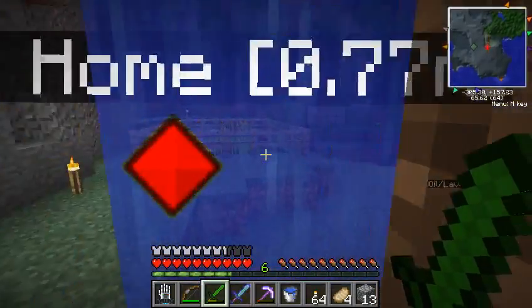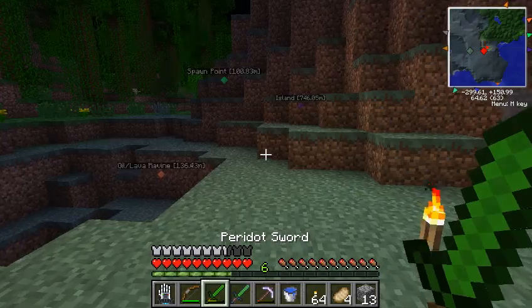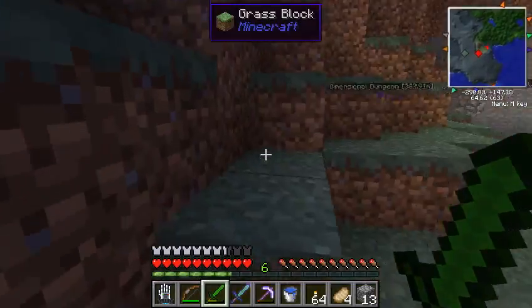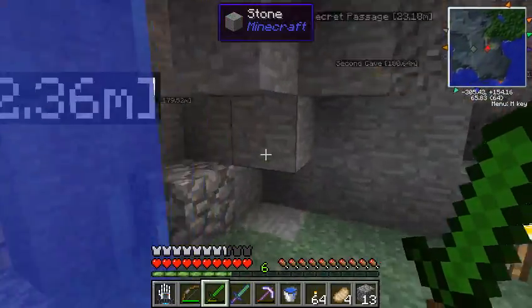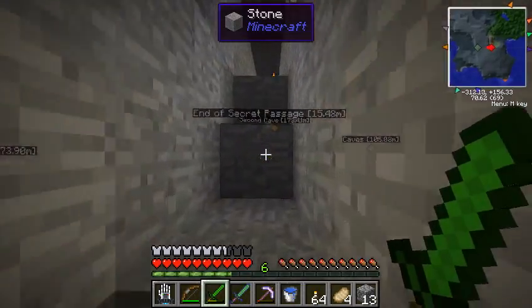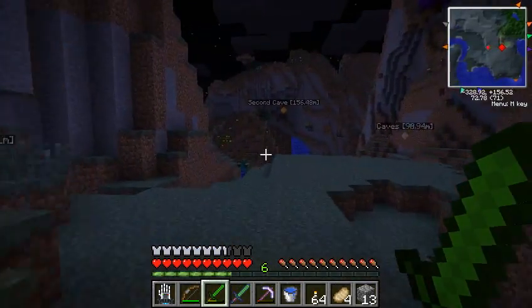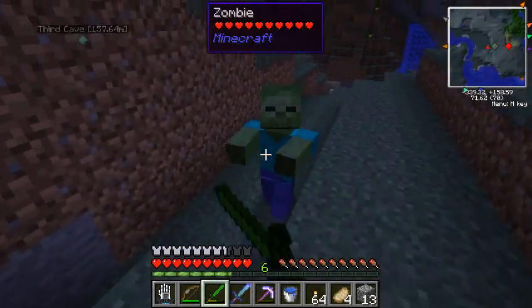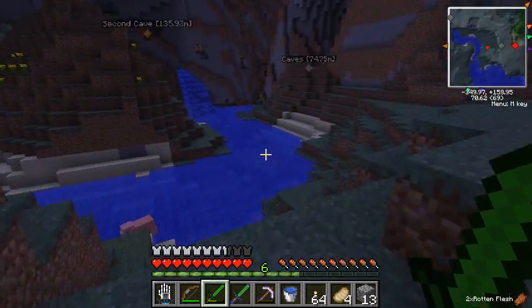Let's go back into the overworld and see if we can try to fight some endermen. Do we have arrows? Yes, we have sixteen. Let's go up through this secret passage, even though it's not secret because everybody knows about it. Okay, and we have made it. Let's test out this sword on our zombie. And it's dead.